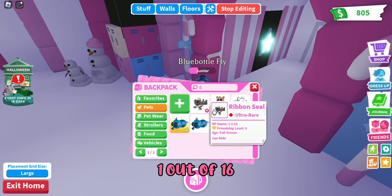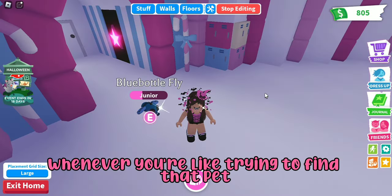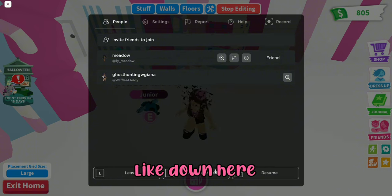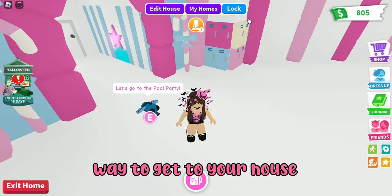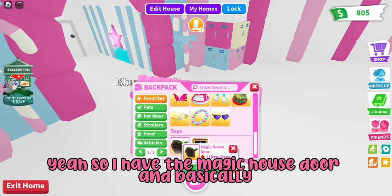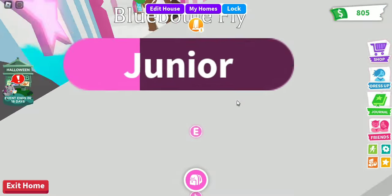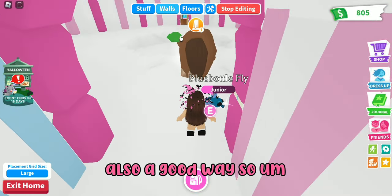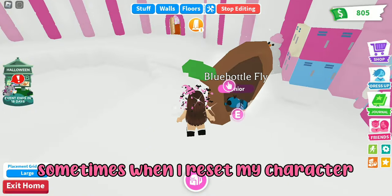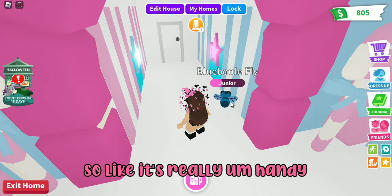I have a lot of my pets named — like look, I have 'one out of 16,' 'one out of 16,' 'six,' and 'four out of 16.' Naming your pets really helps when you're trying to find the right pet. Also, resetting your character is an easy way to get back to your house quickly, or you can use the magic house door. It's really handy to know which pet you were running.